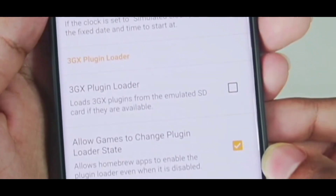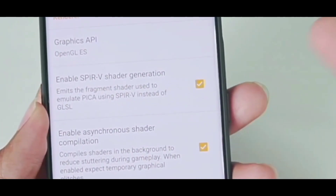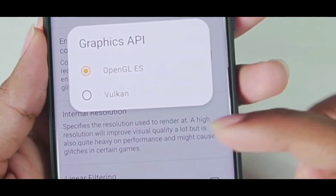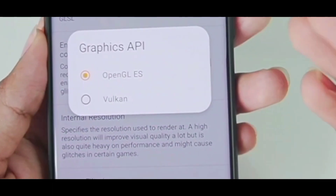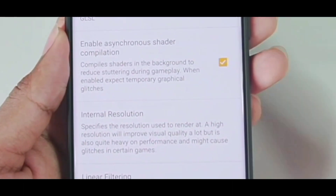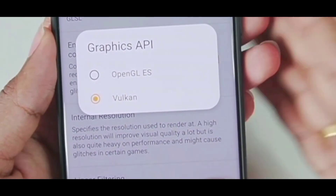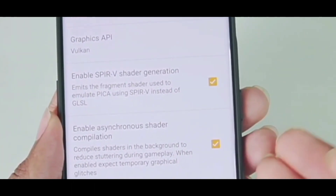In system settings, region should be auto select and clock should be default. Make sure to allow games to change plugin loader state. In graphics, you can go with OpenGL ES or Vulkan. If your Android device has Android version 10 or above and a MediaTek processor with Mali GPU, I recommend Vulkan as it will provide the best FPS. But for me OpenGL ES has always been the preferred graphics API because with Vulkan I encountered a lot of graphical issues — hopefully that has been fixed, and we'll take a look at it today.